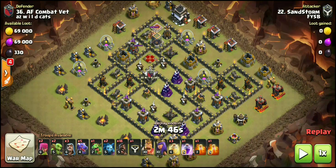Using the Drag Ho attack strategy, we're going to have Sandstorm performing this. Usually I show three replays, but since we just saw it, I only have one from this war — FYSB versus AZ Wildcats — and then one more from Sandstorm from our current war in FYSB. I did want to start off by saying we have seen, and I've even done it myself, way back in the Town Hall 8 days, this kind of dragging, funky hog attack.